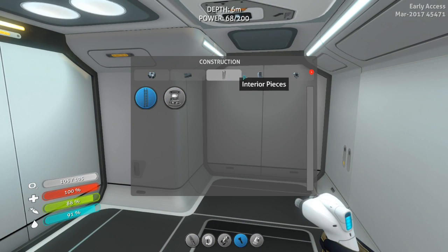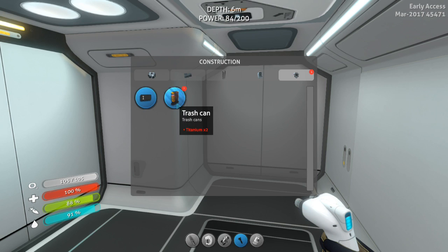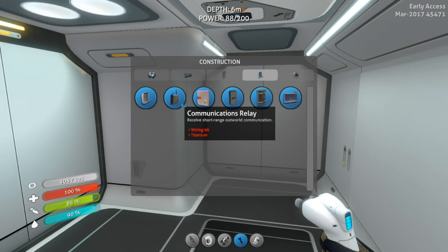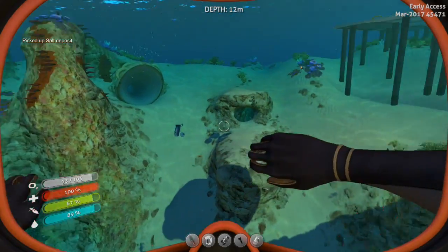Interior pieces — bio-reactor, but we don't know how to finish making it. So we can put a fabricator in here, a communications bay, a med kit factory, and most importantly, wall lockers. One quartz, two titanium. The lockers hold more, but they don't attach to the wall and they take up a lot more space, so it's not really worth it. And an aquarium. What's miscellaneous? Oh, the trash can. So I need quartz for every two titanium.